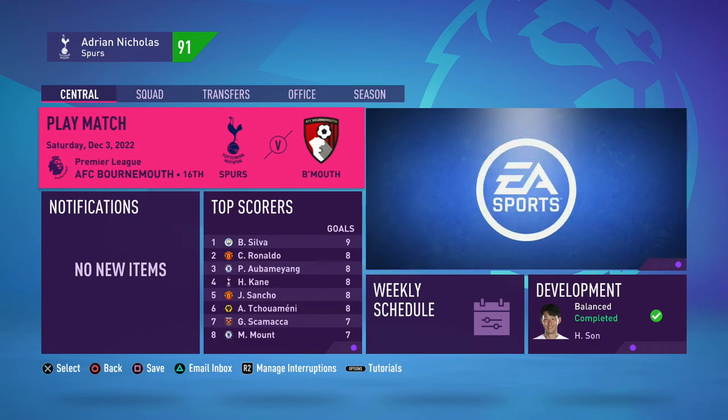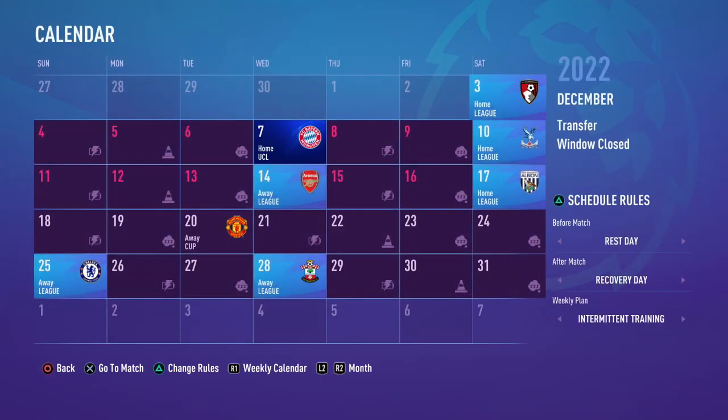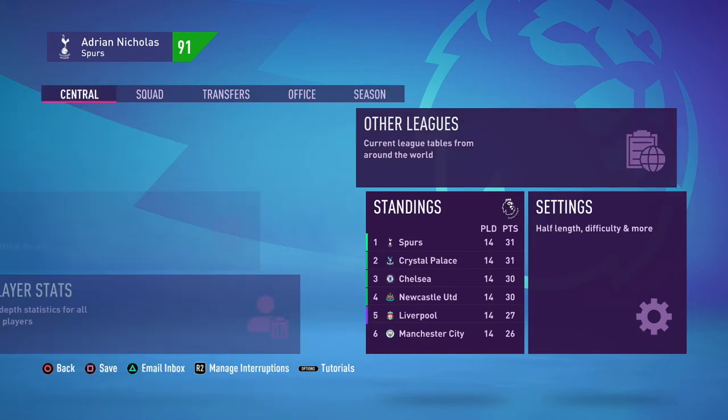Welcome back everyone to another episode of my FIFA 22 career mode with Tottenham Hotspur Football Club. We've got an absolute bumper episode to get through — eight games in December. We've got Bayern Munich, Arsenal, United, Chelsea, and Palace in the league, who are second in the table. So I've decided to split this month in half: the first four games in this episode, then United and Chelsea in the next. For now, we've got Bournemouth, Bayern Munich in the Champions League, Palace, and Arsenal in the Premier League. I'll sim the Bournemouth game, then play Bayern Munich, Palace, and finish with the North London Derby against Arsenal.